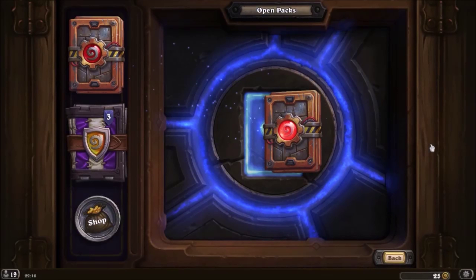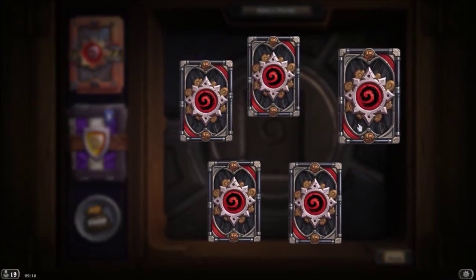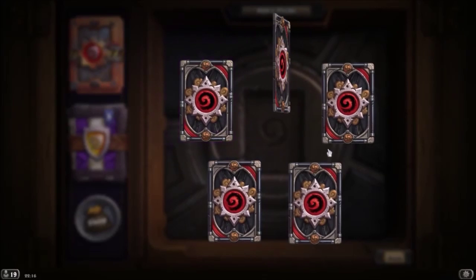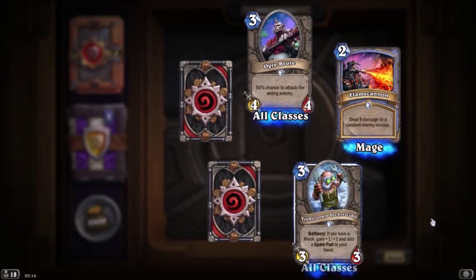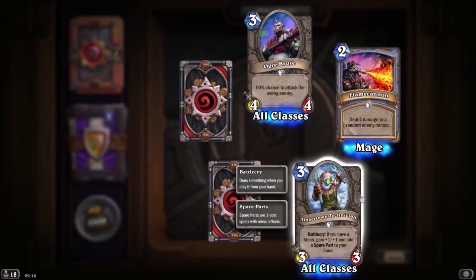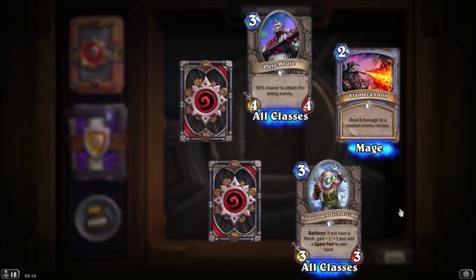Goblins and Gnomes pack. We've got a rare and an epic. The normal cards are Ogre Brute — attacks the wrong enemy — Flame Cannon, does four damage, and Tinker Down Technician — does some buffs, gives a minion plus one plus one and you get a spare part to your hand.